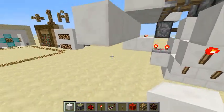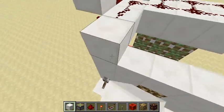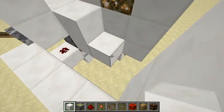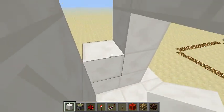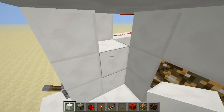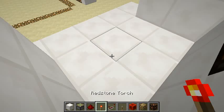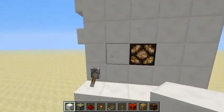Now you can cover up — this will be your floor and it will be flush with the wall. From inside you can cover everything up or place your chests. None of those blocks will interfere with the redstone.